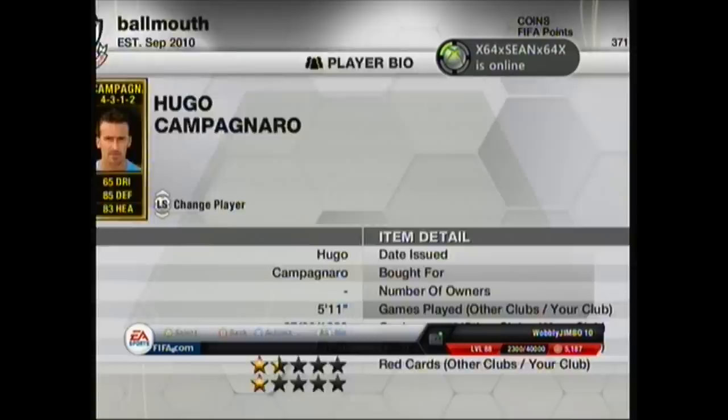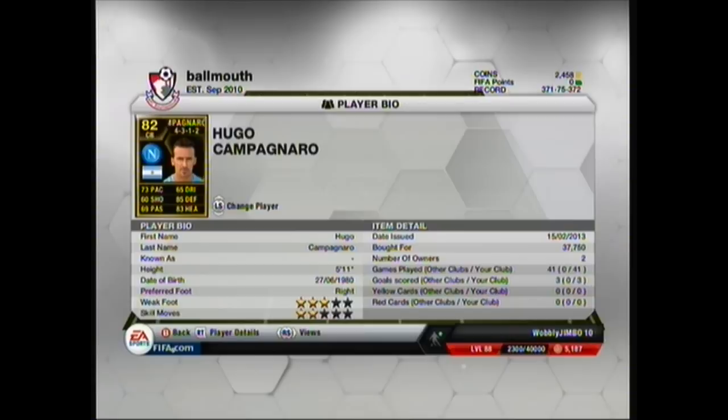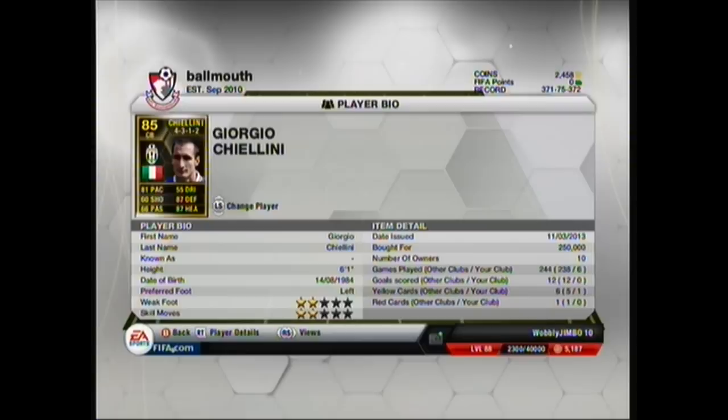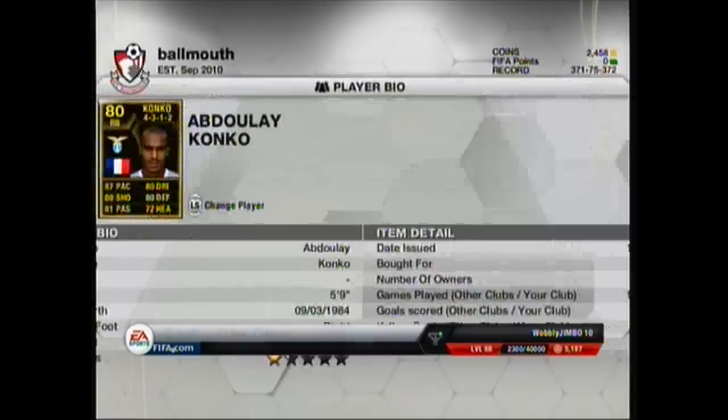On the left side of centre back we've got Campagnaro. He's quite fast, he's got 73 pace, 85 defending, 83 heading. On the right side of centre back we've got the beast, Chiellini. Chiellini's got a nice price tag - I think he's the most expensive player in this squad builder. He's got a 250 grand price tag and he's very fast for a centre back, which is a key thing: 81 pace. He's also got 87 defending, 87 heading. He's one of the top centre backs on the game.